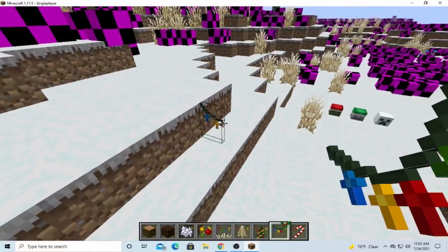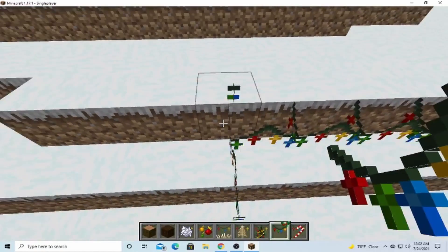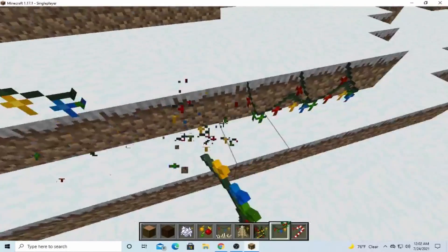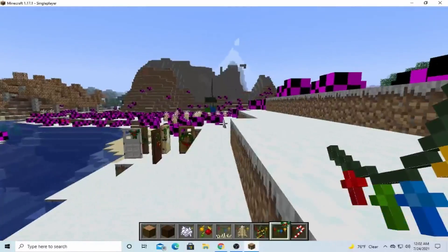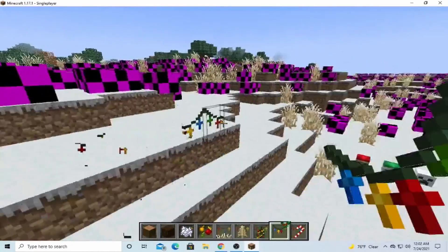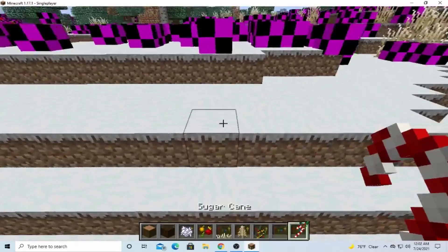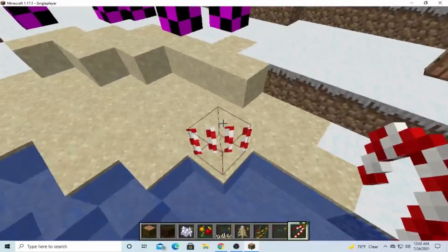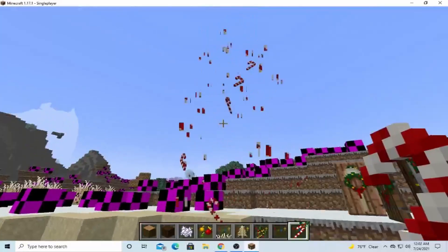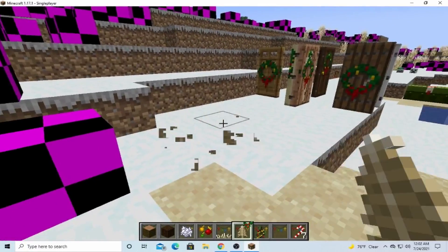These are actually cool. These are iron bars. What does it look like if you stack them up? Oh, that's actually cool. If you do this and put them on the outside of a house, that looks really cool. And the candy cane. Those are just the ferns.